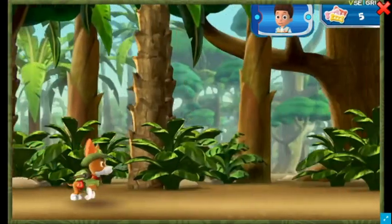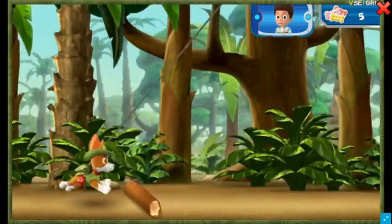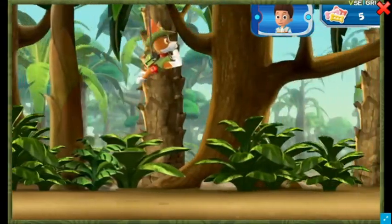Watch out for rocks and other obstacles in the way. Swing over this one. When Tracker starts to fall, press the space bar again to keep him swinging through the air.